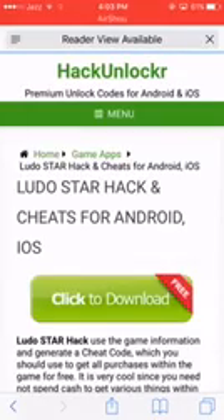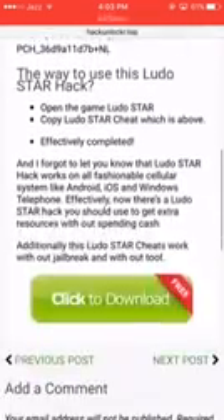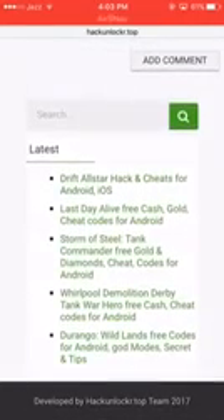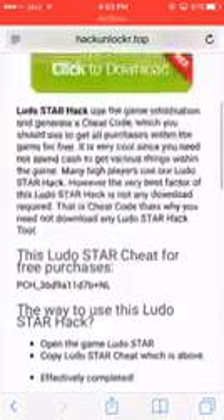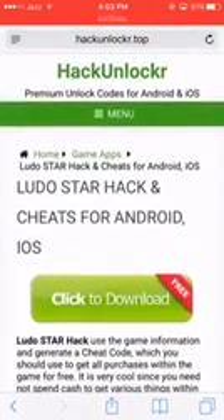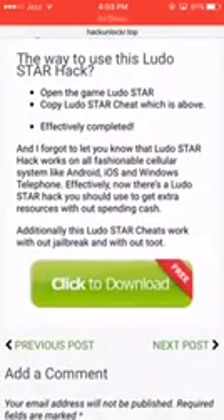Go down and use the game information — this is about all the game. Scroll down and you can see the download button. You don't have to click the first one, but you have to click the second one.